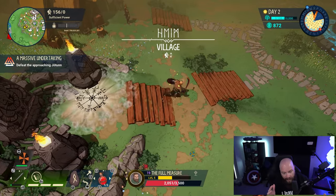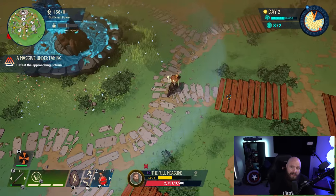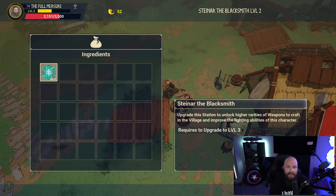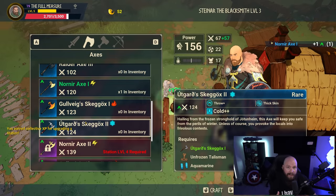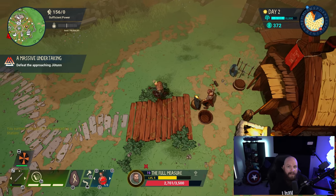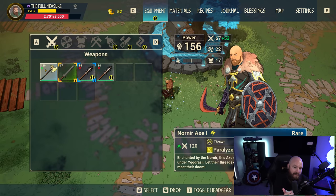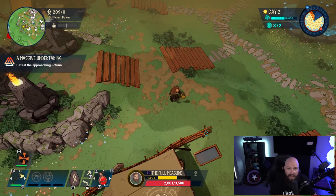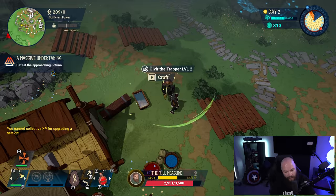Probably halfway through day two, maybe going a little closer to night, you'll have enough materials to build at least the first level of the Nornia Axe — Nornia Axe one — or possibly the second level if you've had good RNG and good drops. Definitely do that during your second return to the village. Remember, you're not staying in the village at night to defend it, so you're literally just popping in to craft needed items and upgrade vendors as needed.